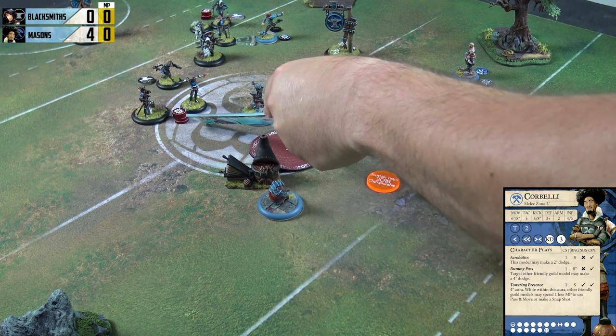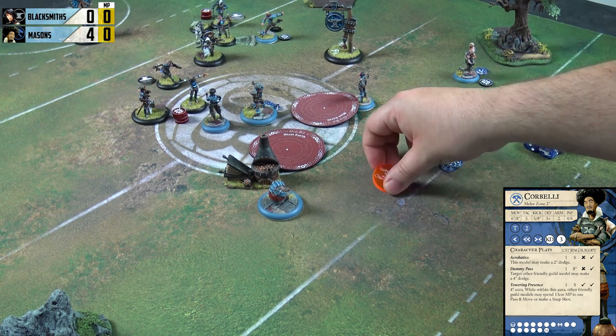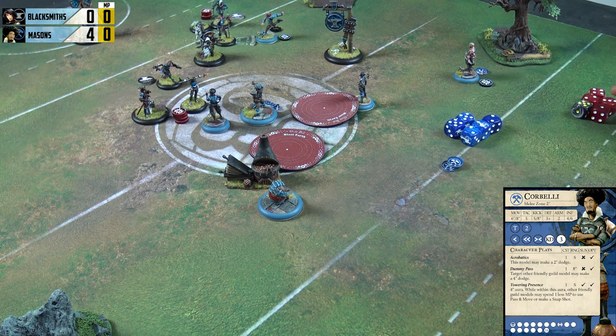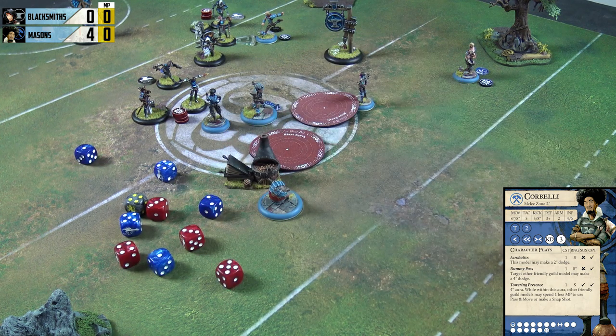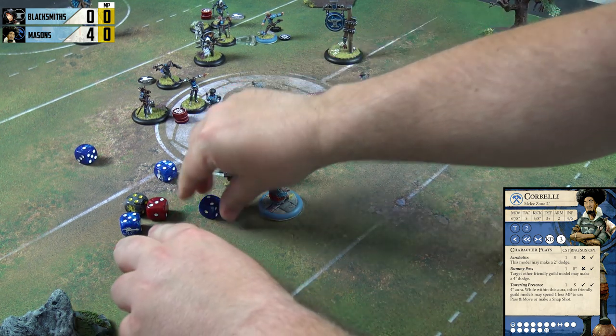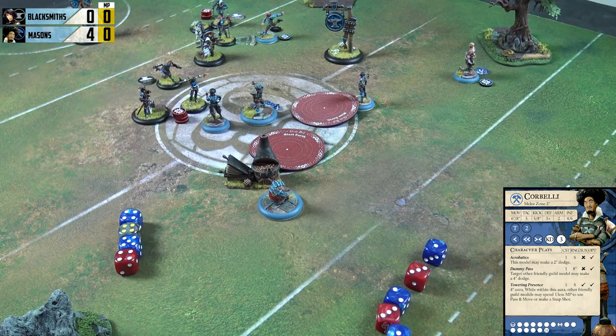Eight inches of charge brings Corbelli in. He's on fours and one but has extra dice to play with — native TAC 5, plus one for Granite, plus four for the charge — ten dice needing fours and one. There are quite a few successes despite the fails. One off for armour gives four, and I've got a choice: knockdown, which would mean neither of us has momentum, or a momentous result. She's 12 HP naturally. I'll take the momentous two, putting her down to ten.